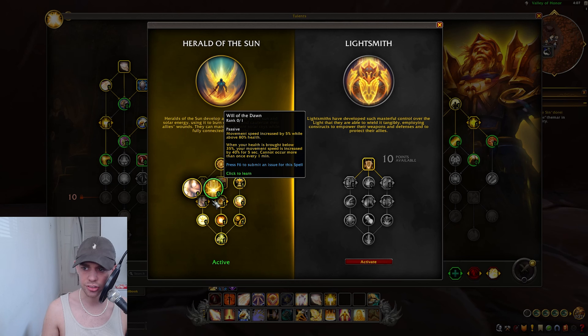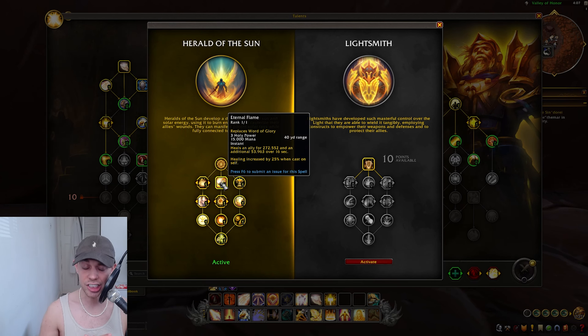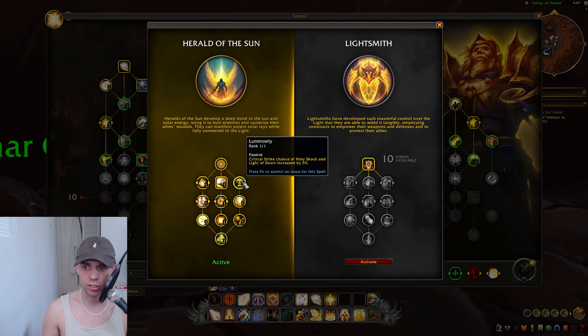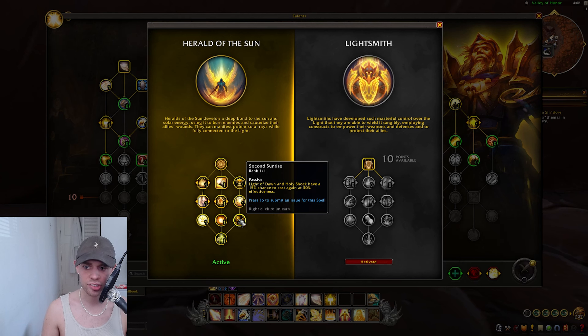Then we've got Aurora: after you cast Holy Prism or Barrier of Faith, you gain Divine Purpose, meaning your next Holy Power ability costs three and deals more healing. Then we get Eternal Flame, which completely replaces Word of Glory — costing three Holy Power, heals an ally and an additional amount over 16 seconds, increased by 25% when cast on yourself. Blessing of Anshi means your damage and healing over time effects have a chance to increase the healing of your next Holy Shock. Your haste is increased by 2% for 12 seconds every time you apply Dawn Light. Critical Strikes from Holy Shock and Light of Dawn cause a target to be healed for an additional amount. Light of Dawn and Holy Shock also have a 15% chance to cast again at 30% effectiveness.